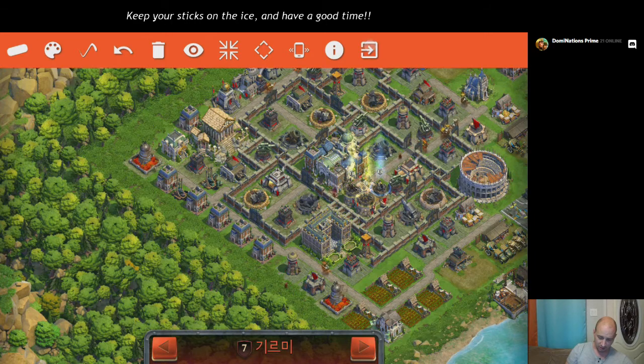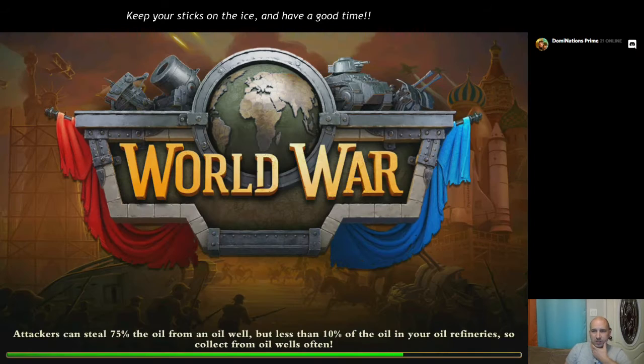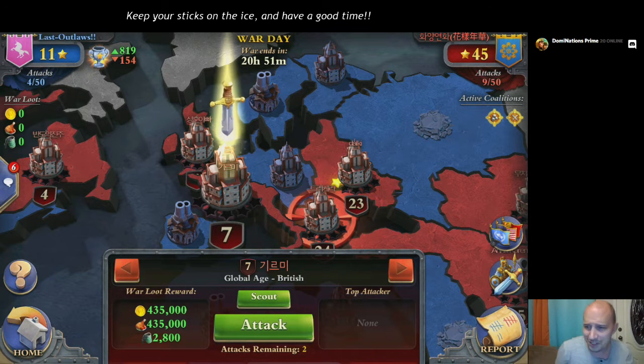I've got a bit more of a stout army, as you'll probably see in a moment. You'll notice that we're logo-less because we're not called the outlaws anymore — we are the Last Outlaws. We currently have a looting competition going on, inspired by Great One. So I have changed our emblem to be a pink unicorn — if you're looking for us, that's who we are. We're the pink unicorns.